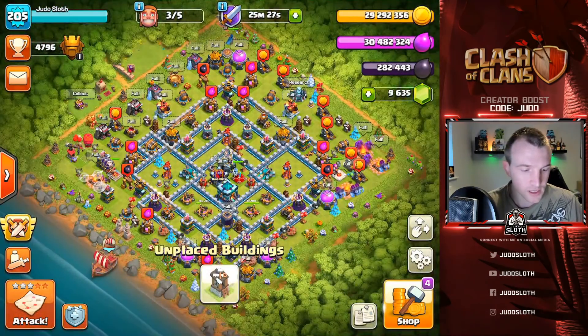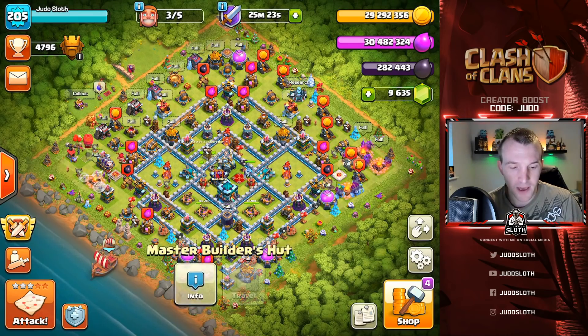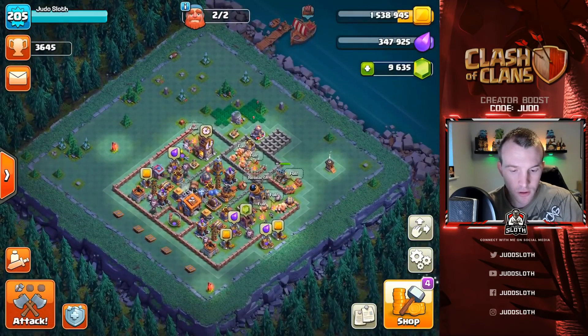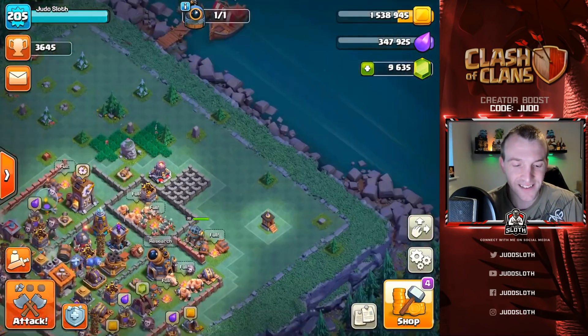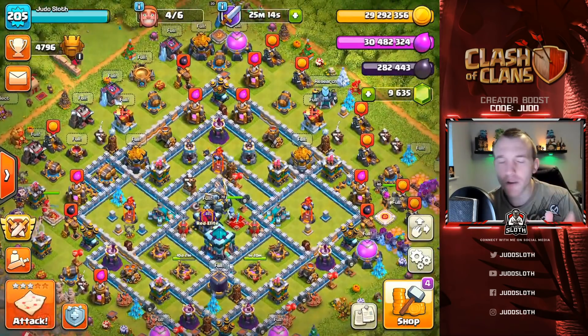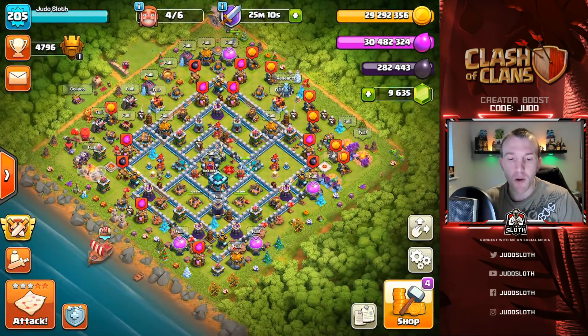I want to send that thing across - unplaced buildings, there we go. Let's pop it in the middle of my base. How do we get him across? Travel - there we go, easy! I knew kind of how to do it, I just forgot. Anyway, we have Autobot now - be sure to leave a like to let me know if you have Autobot.